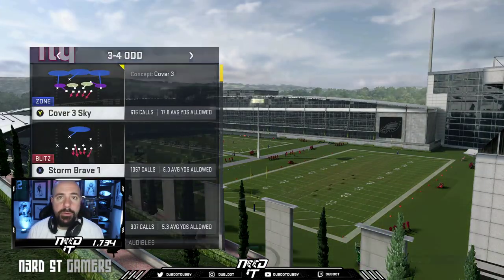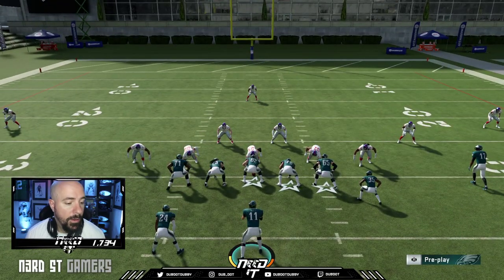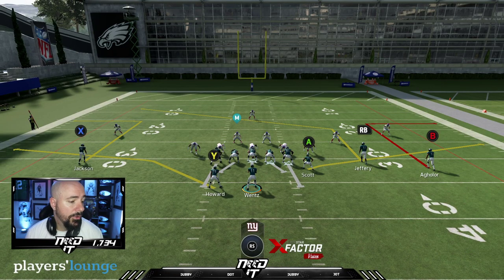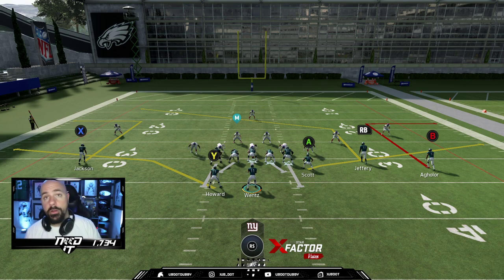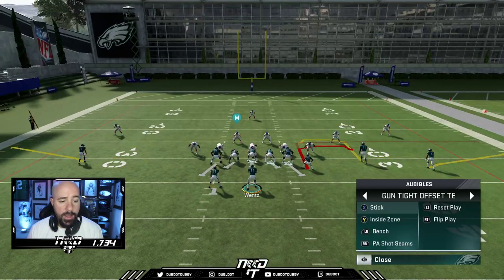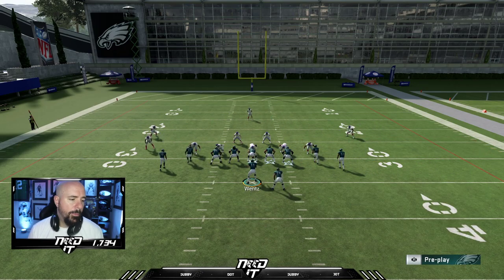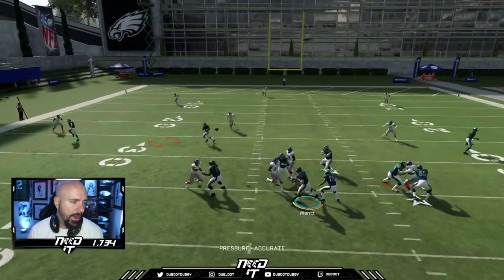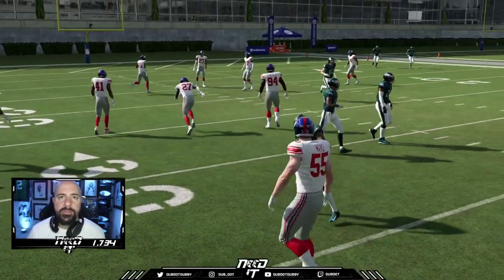Now we get to the line — there is no Zach Ertz, there is no Goddard. Boston Scott is there — he looks a little small, but he's going to get it done. We have Alshon Jeffrey in the slot, Aguilar, Deshaun Jackson, Jordan Howard in the backfield. So we have two running backs and three wide receivers in a wide trips formation. Also, this is not like split back where you can only audible to that. If I want to go to Tight Offset, I can go to Tight Offset. Now I have Boston Scott in the slot — two drags like that, he can spin, he can juke. He's a little more agile and faster.